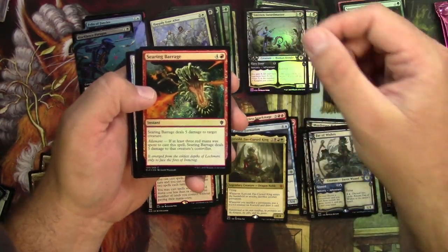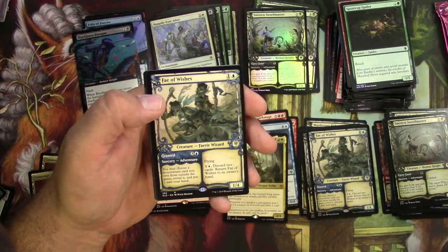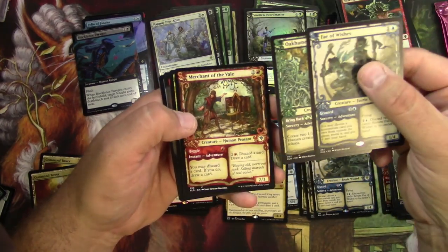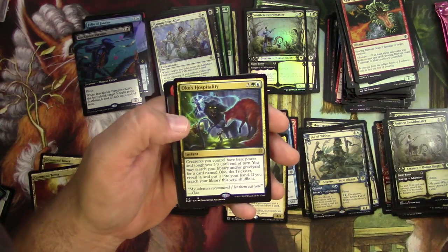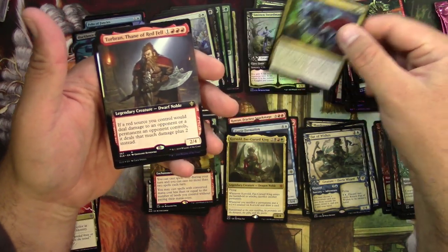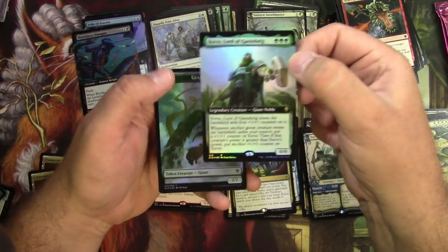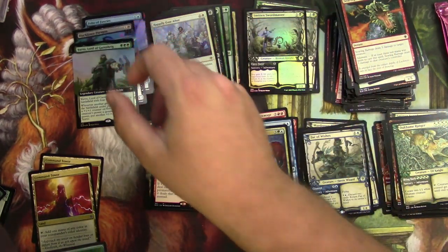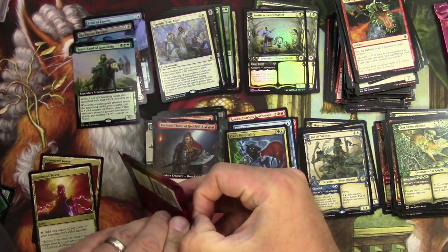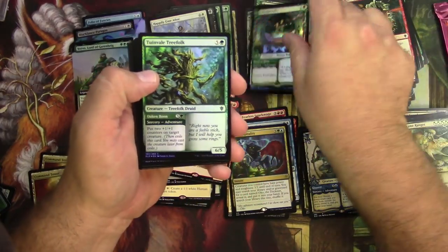Alternate Smitten Swordmaster again. In this section I'm getting a rare Fae of Wishes, Oakhame Ranger, Merchant of the Vale. Got an Oko's Hospitality, a Tor Brand extended non-foil — this one goes here. And I got one of these guys in my last batch — an extended foil Yorvo — so there's my fourth extended foil. Can I get one more and possibly exceed the standard amount?